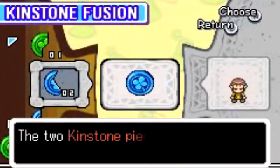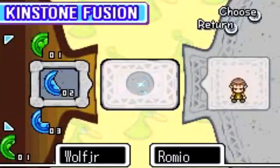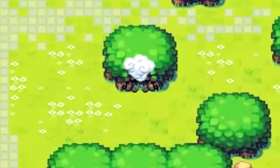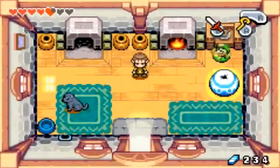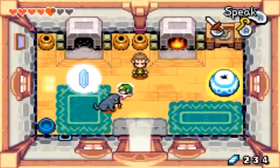Back in Hyrule we can fuse some more kin stones for good luck. This one is a blue kinstone — what it does is unlock a small fairy fountain that's got nothing in it but three small fairies. Continuing on from there, we just shrink down to diminished size and talk to the dog, trying to fuse kin stones with him since he's going to give us rubies if that happens.